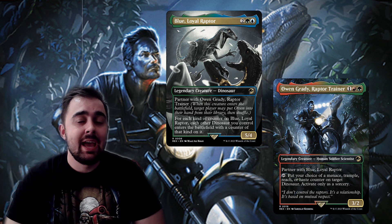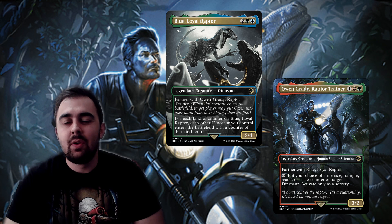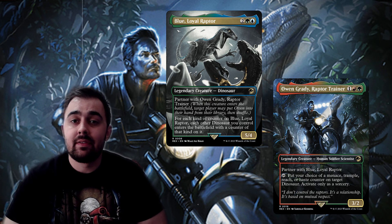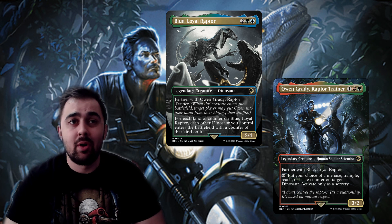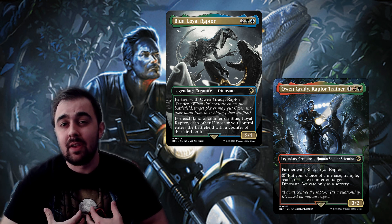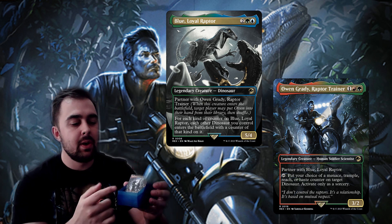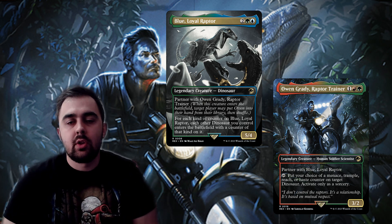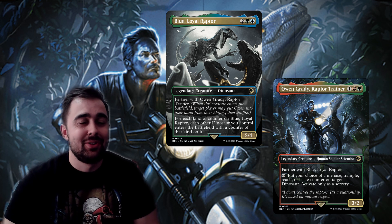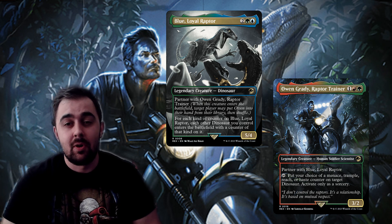I recently made a video about Blue Loyal Raptor and Owen Grady Raptor Trainer, but I decided I wanted to make a different version — more of a high-powered version, one that I could see playing myself. The other version was more of a guide on how to build around them. This is more of a definitive version that I plan on making in paper. I have about 50% of it done — I have Owen Grady Raptor Trainer, and I'm still waiting to get Blue.